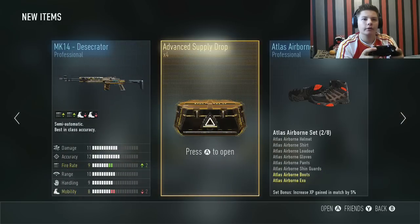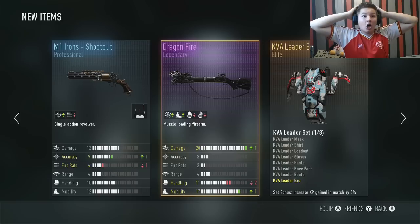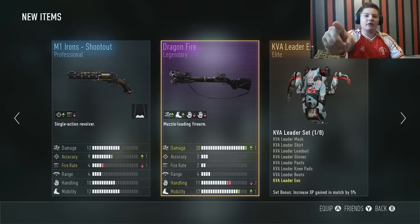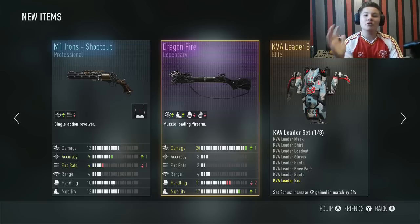Wow, that's bad. Supply drop number 4 is going to be amazing guys, let's hope. Come on advanced warfare gods, please give us something good. OH HOLY SHIT, we're gonna go one guys — DRAGON FIRE LEGENDARY! Oh my god, I do not believe we've just got this! You know, guys, this is how you get the supply drops — you pray to the advanced warfare gods and they will give you something good!